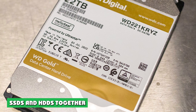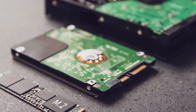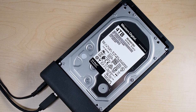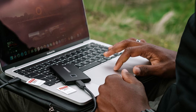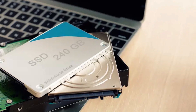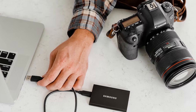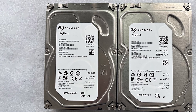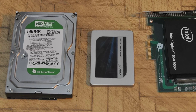SSDs and HDDs are not as great a pair as they once were. In the past, the common strategy for PC builders was to choose a smaller SSD for important files and applications and a larger mechanical hard drive for bulk storage. While that strategy is still viable, with SSD prices continually dropping it makes more sense to just start with one large SSD — 1TB SSDs can be purchased for quite low prices. However, if you require a ton of storage, pairing an SSD with a larger HDD is still excellent, as mechanical hard drives are available with capacities up to 18–20TB.